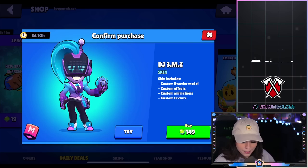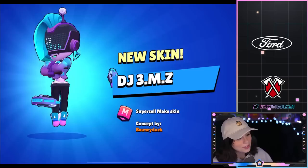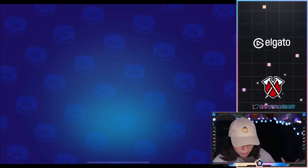First off, we are gonna buy this DJ M skin. It is absolutely freaking amazing. Look at that. The creators of this skin did an amazing job — concept by Bouncy Duck. Great job, absolutely love it. Now we are going to buy True Gold Bull.